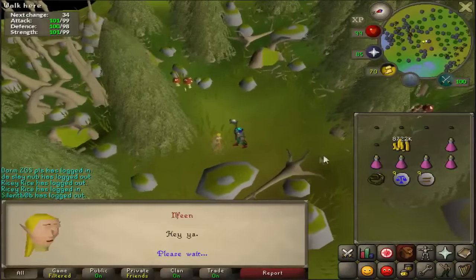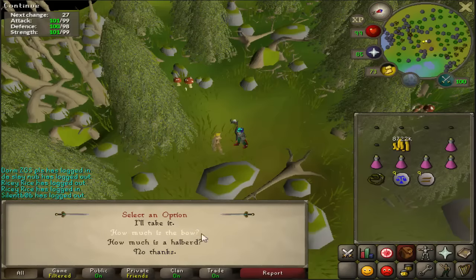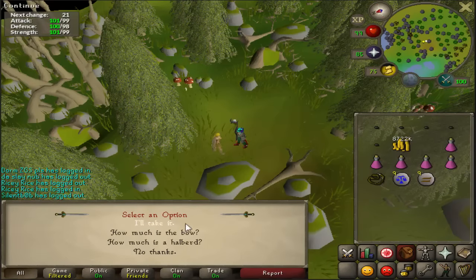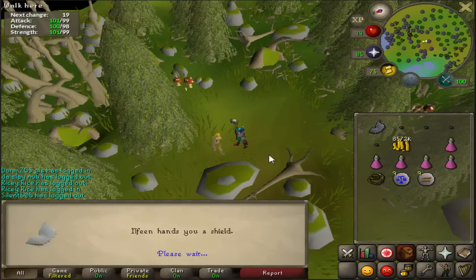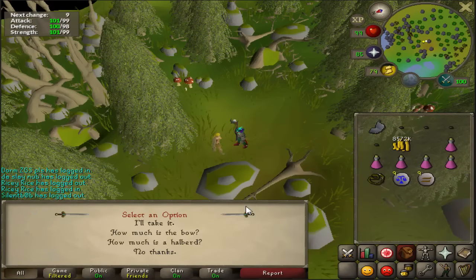Since I'll probably be using the crystal shield for a while, I'm gonna go ahead and make myself five crystal shields and of course imbue them. I've already converted the seed plenty of times so the charge is basically the minimum of 150K each, which is really cheap. So let's go ahead and make five.